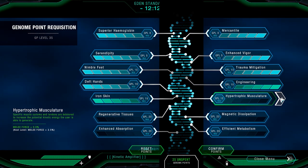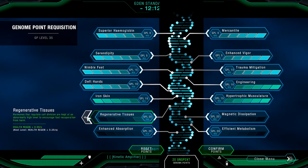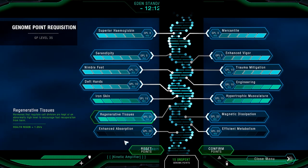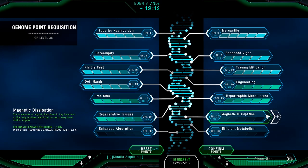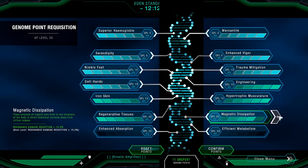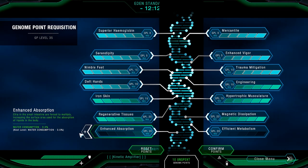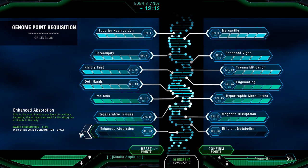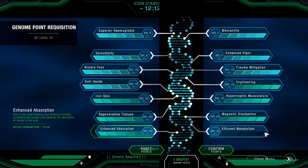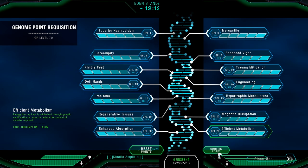Damage reduction is always good. Hypertrophic musculature — this seems to increase melee damage, so if you use the Warden's Fist or even bare hands it's actually better. Regenerative tissue — this will restore your hit points. Wow, if you have this and photosynthetic you might become unstoppable. Magnetic dissipation reduces resonance damage. Enhanced absorption is thirst reduction. Efficient metabolism seems to be hunger reduction. I'm gonna take all of these.